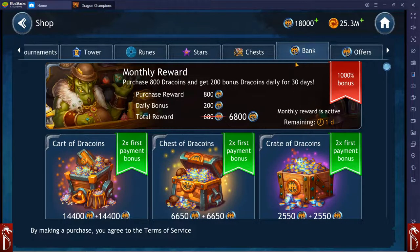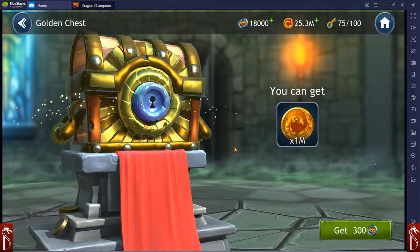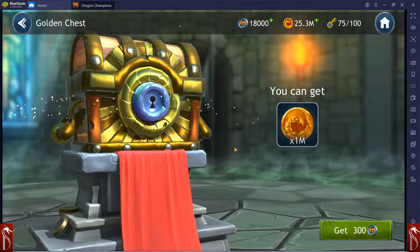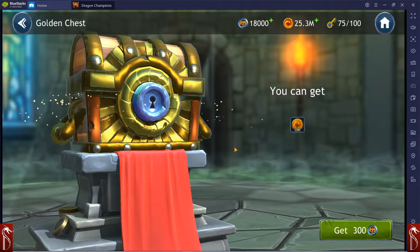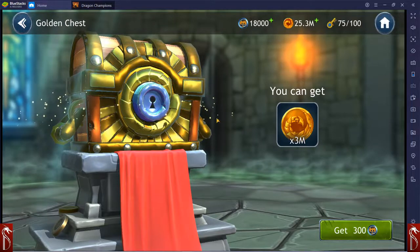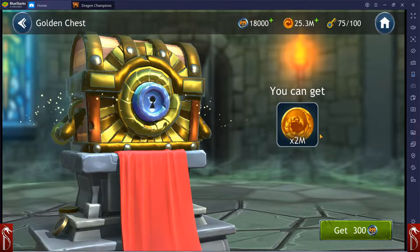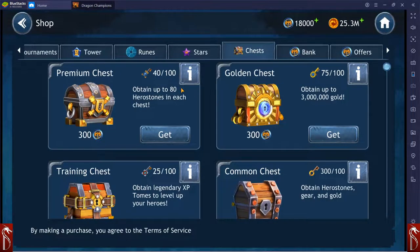They tweaked the golden chest as well. Right now it's just one single drop. The average gold drop was increased by 25%, and then every subsequent opening of the chest during the same day sees rewards increased by 5%, up to 50%. So that's pretty awesome. I have not tested it out, but they've confirmed it has been an increase.